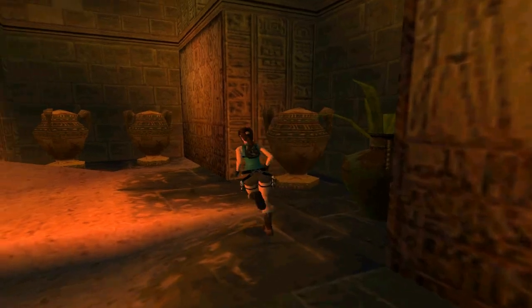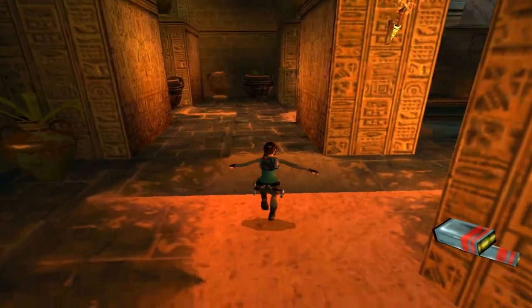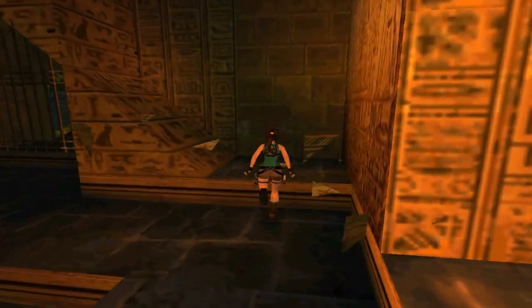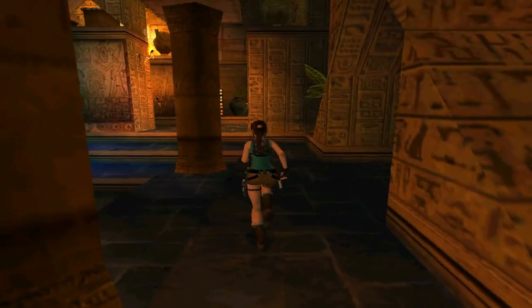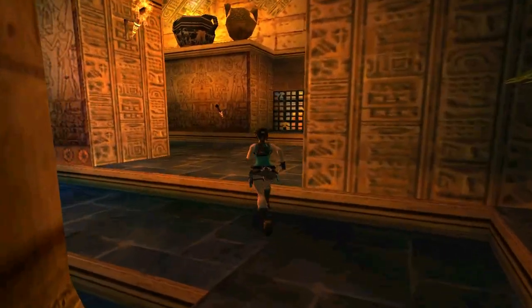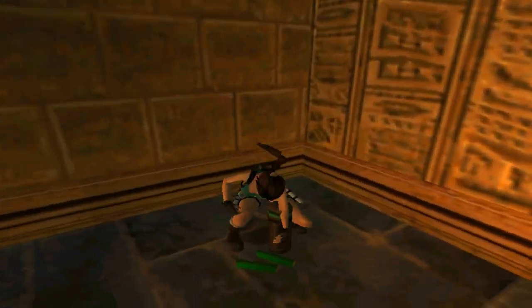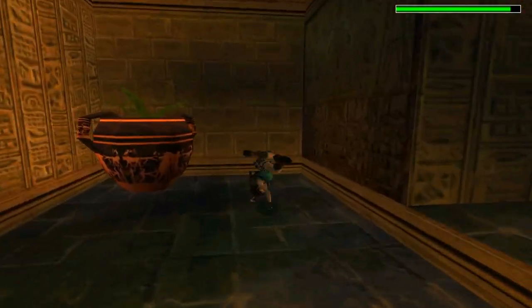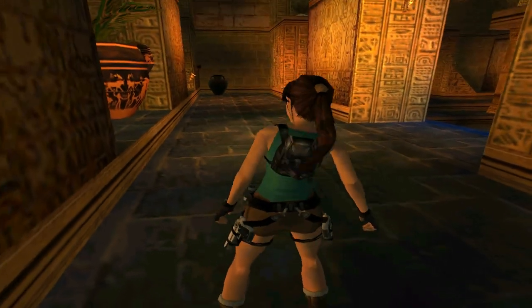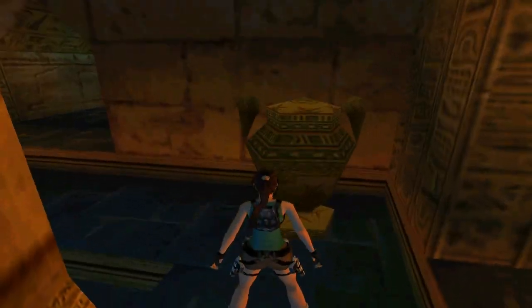This pot has a scorpion. This one has desert eagle clips. The one next to me has nothing. We've got a med pack here. One reason I'm going to ignore the scorpion pots is that when you're on the higher levels trying to shoot the other pots, she actually targets the spot where the scorpions spawned for some reason. I've also just picked up some flares — this is the last item on the ground floor level. This last pot has another scorpion.